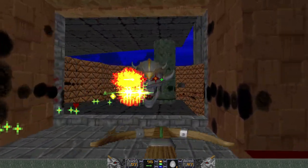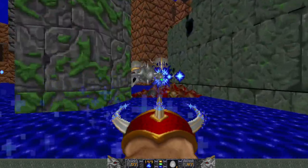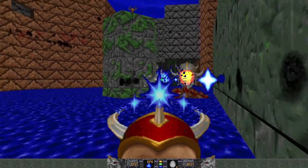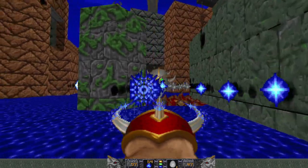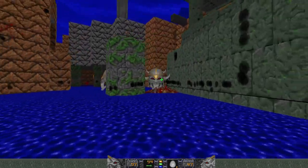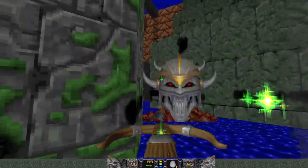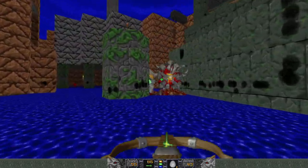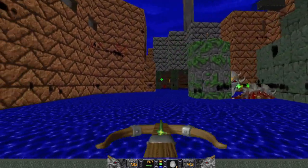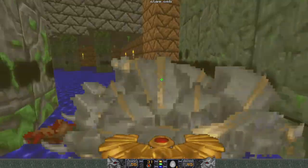Switch away from the Dragon Claw because the secondary impacts are not doing any good here, but as soon as I jump down this is where it's good because we've got a crowd — shooting one should do damage to the other. Circle strafe and try to dodge the tornado. I lost the power-up so those guys are down.